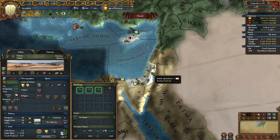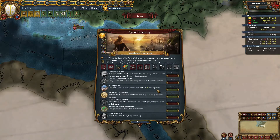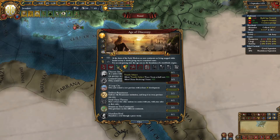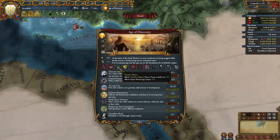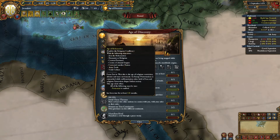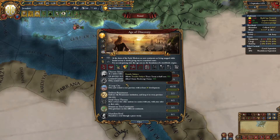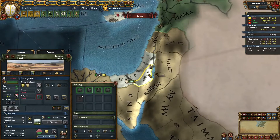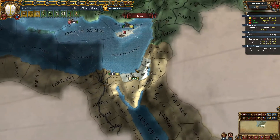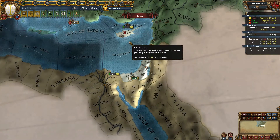I also created a spy network in the Mamelukes and created claims in two provinces. Then at some point, due to getting a 30 development province, I managed to get the transfer subject idea — whatever it's called. I picked that up because it allows claims bordering claims, so I could immediately claim all the way to Al-Quds or Jerusalem, which is necessary. You have to own those three provinces, core them, and be at peace to form Jerusalem.